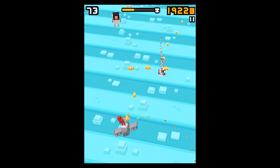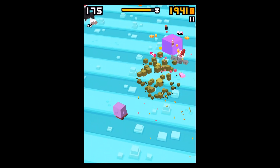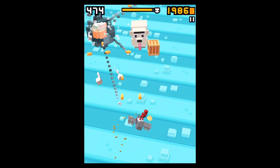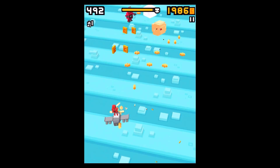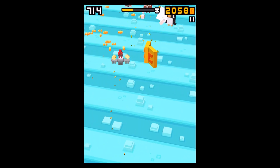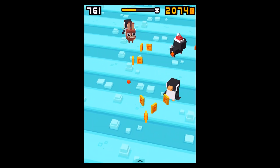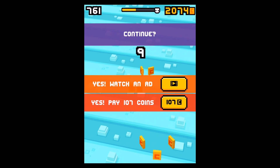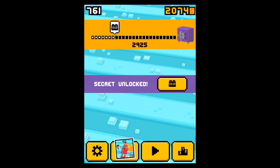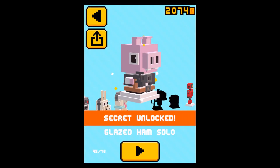Here we go — let's get into what you have to do. You have to play with the first secret character, which is called Toy Roboto Jr. To unlock Glazed Ham Solo, just like you unlocked Toy Roboto Jr., you have to focus on the wooden boxes. Shoot them down and collect the content, which is a little candy. When you've collected enough of those, you will unlock Glazed Ham Solo. Isn't that one of the coolest characters ever? It's my favorite.